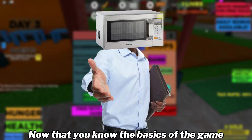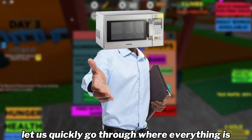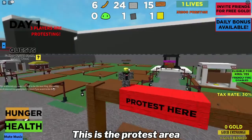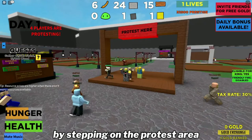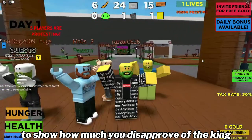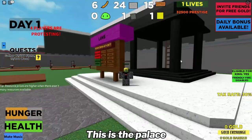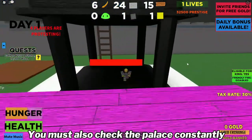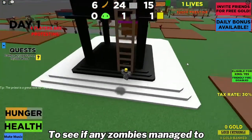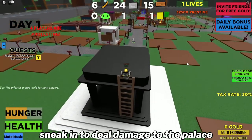Now that you know the basics of the game, let us quickly go through where everything is before we end the video. This is the protest area — if you don't like the king, you may do a dance by stepping on the protest area to show how much you disapprove of the king. This is the palace. Defend this area at all costs. You must also check the palace constantly to see if any zombies manage to sneak in to deal damage to the palace.